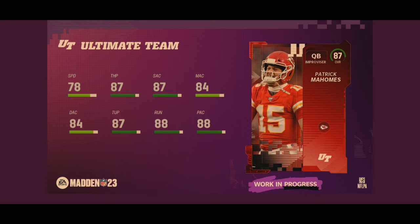At number two we have 87 overall Patrick Mahomes, Super Bowl champion and MVP. 78 speed, 87 throw power, 87 short accuracy, 84 medium, 84 deep, 87 throw under pressure, 88 throw on the run with 88 play action. Him and Aaron Rodgers look very, very similar. Mahomes has a little bit better speed and a little bit worse accuracies. They're both insane good cards and they're going to play hand in hand. Patrick Mahomes is going to be a very, very good quarterback day one. Honestly, he's probably my pick — I love Patrick Mahomes cards.